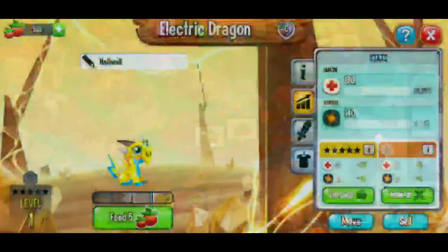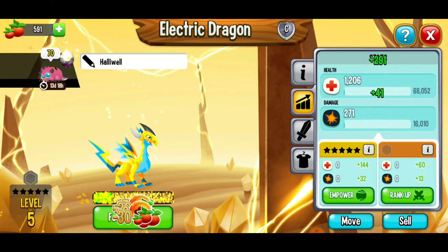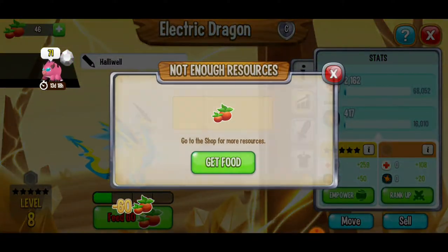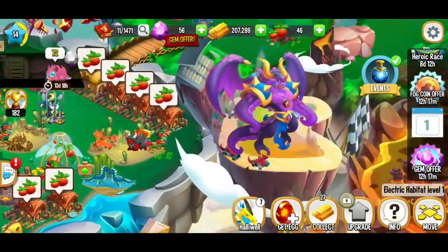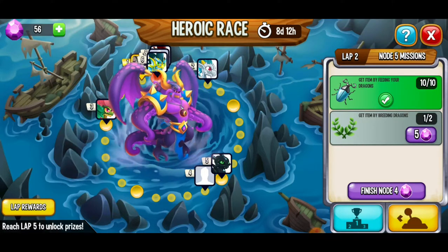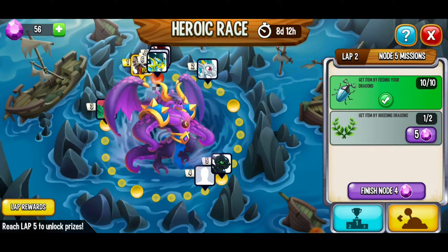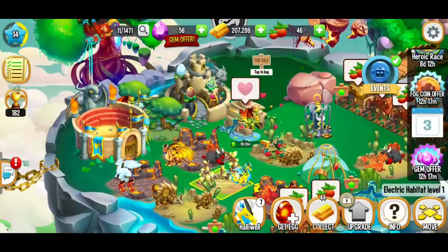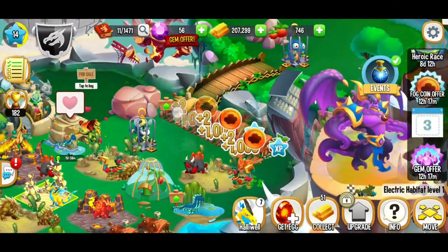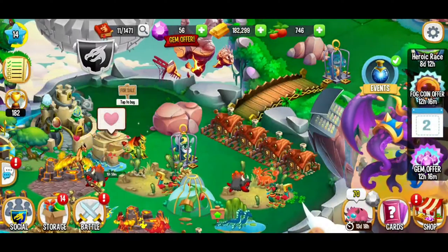We've got our electric dragon that we are going to start feeding — getting tons of those fog coins and yes, we got a beetle! I'm just going to go all the way up as high as we can go, hopefully level 15, but we're out of food so we're at level eight. We managed to finish the quest for feeding the dragons but we still have to breed another dragon — we're going to be patient and wait. I'm going to go ahead and collect all the food, and I want to upgrade my big food farm here.